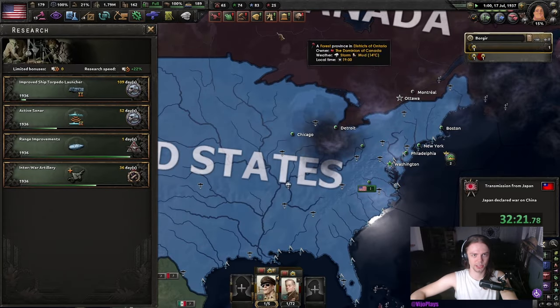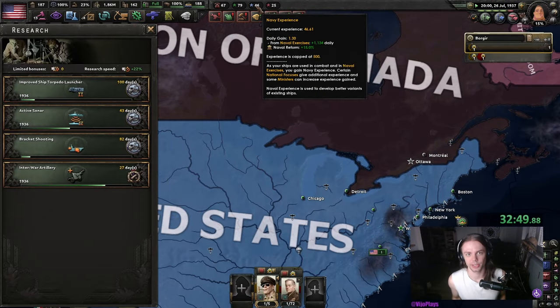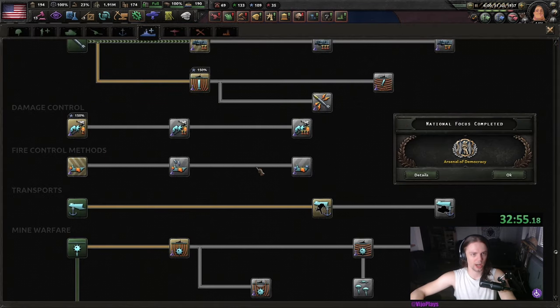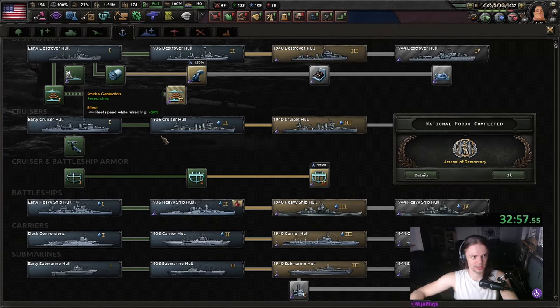Let's also get better torpedoes as well as fire control. With that we can at least make use of our Navy XP. Because if you are using Navy, fire control and damage control are super important, as well as the smoke generators.